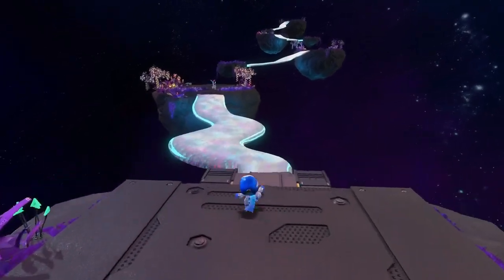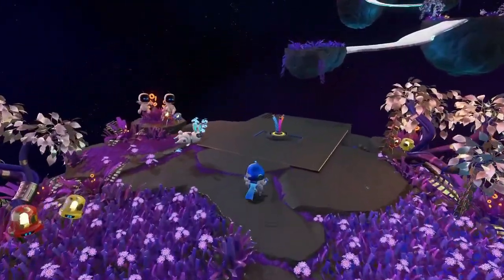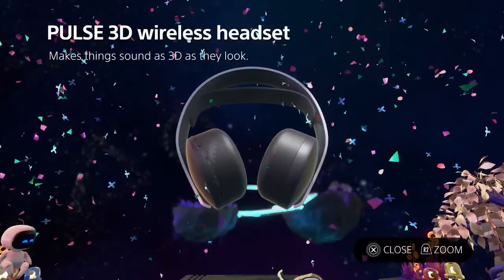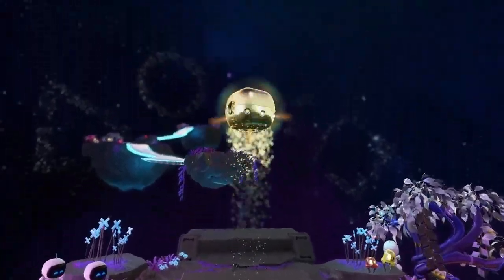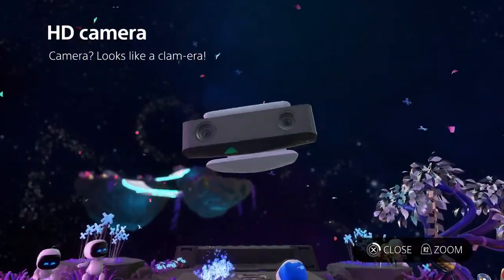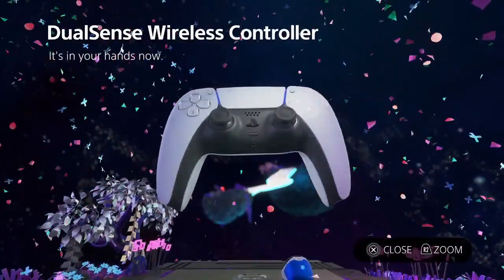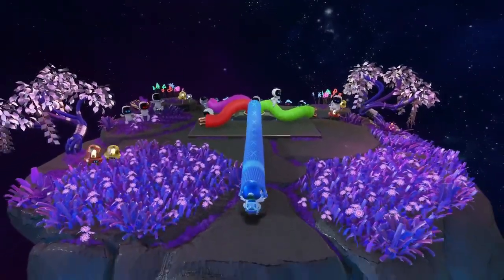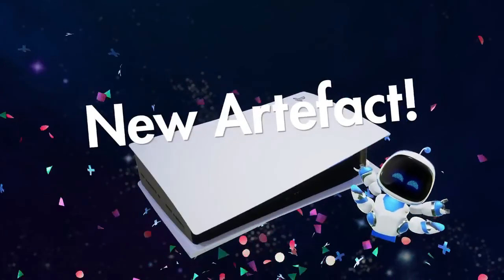One more thing — before we end this, it looks like we missed something right here. One last little thing — let's go and see what this is. We got some Pulse 3D wireless headsets: 'Makes things sound as 3D as they look.' I have a weird feeling like I know what this may be — all these artifacts should be giving you a little bit of a clue. PS5 DualSense — it's in your hands now. Hold this, and stretch it out — and there we go: the PS5! New generation is here.